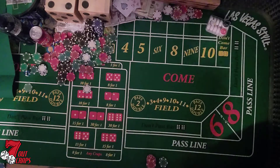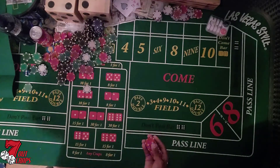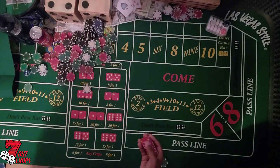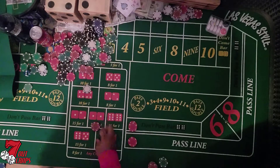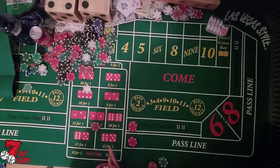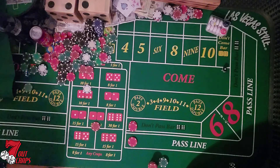When I'm shooting for fours and tens, I like to get a dewey don't. We're going to do that and get a five dollar horn. The horn protects the 12 on the pass line, and if we hit 11 we're good. So we're going to shoot for the 12 — or any horn number — but really we say we're shooting for the 12. Six is the point.